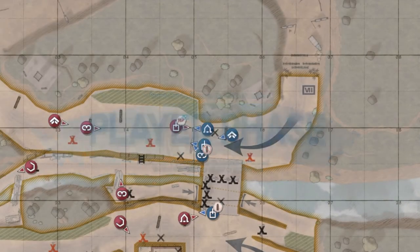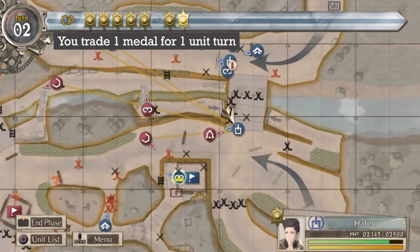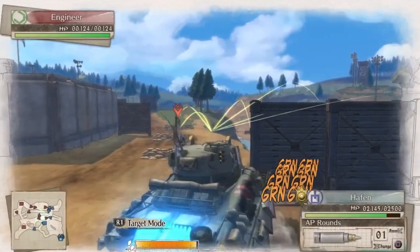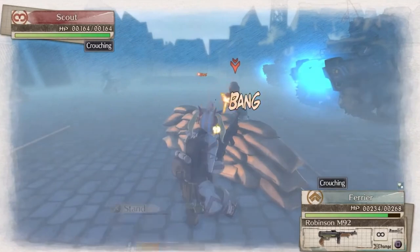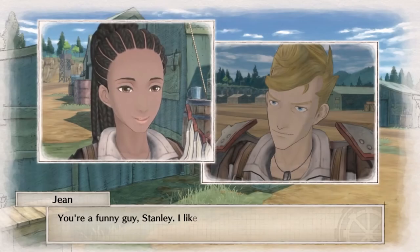In Valkyria Chronicles, the game gives you order tokens each turn. These tokens can be used to act with your units, give special orders that provide buffs, or save them for later to have more powerful turns. When you spend all the tokens or decide to pass, your turn ends.